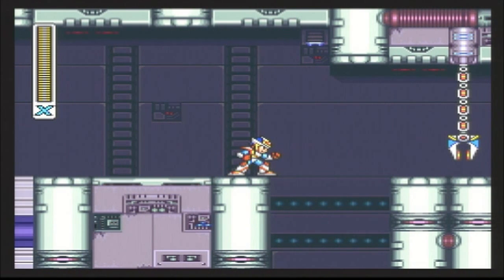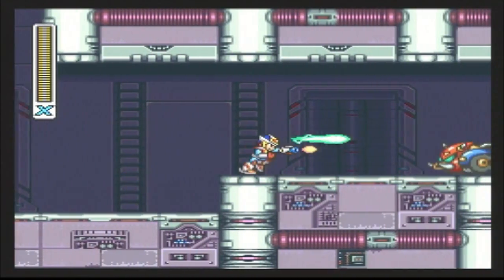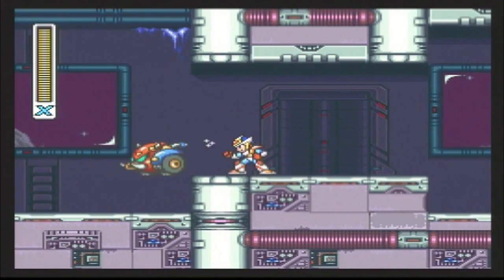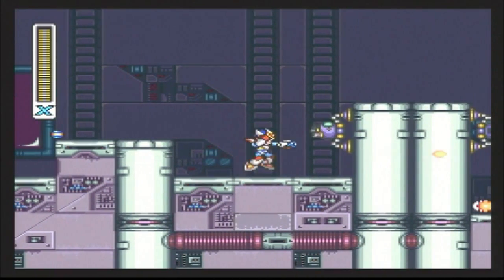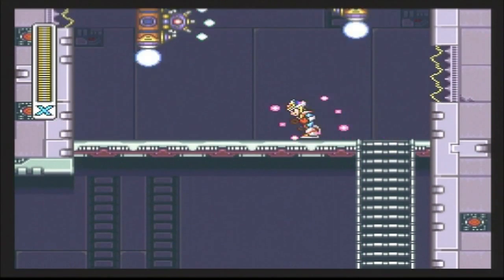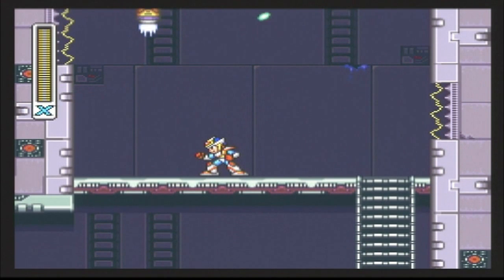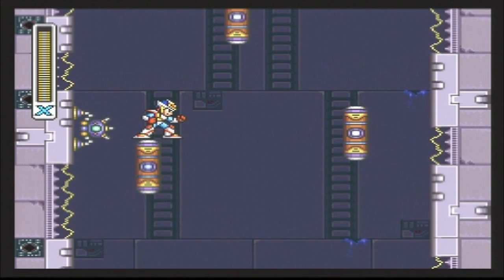Right here we have a branching path, and I'm actually going to show off both pathways for the sake of being thorough. Drop down the hole and you will come across these pig robots from Overdrive Ostrich's Stage, and if you go all the way to the end, you'll actually come across a health pickup and an extra life. If you go up the other way, you'll come across a vertical shaft where you're going to have to get on these missiles and wall jump onto them in order to make progress going up.